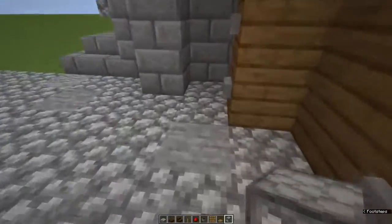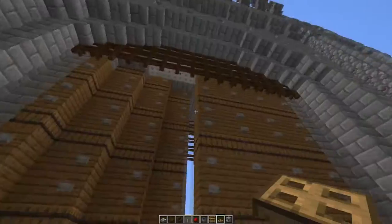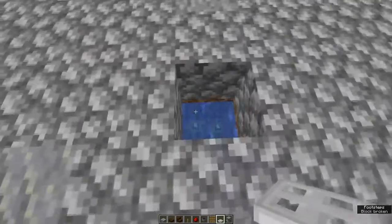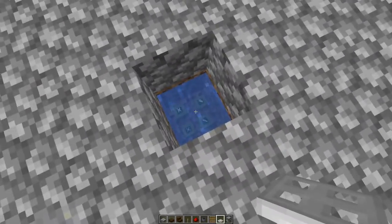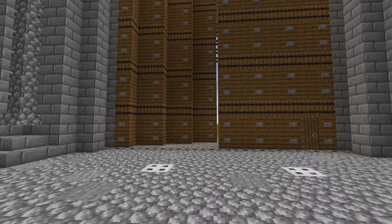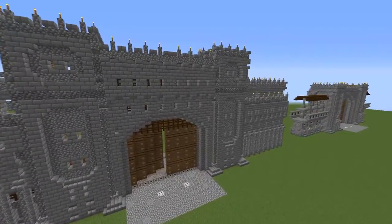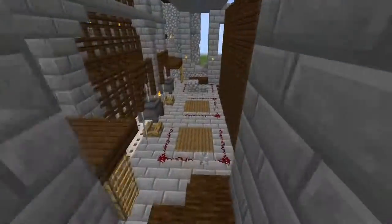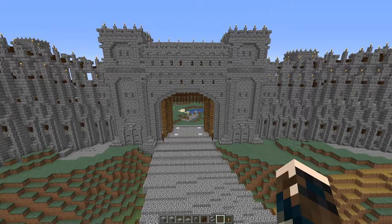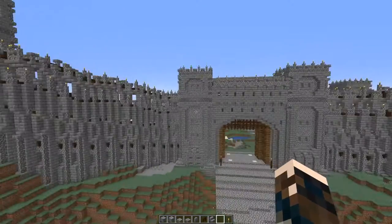The ground is cobble, andesite, and stone. I've lit this area in the gateway with a drain: I've dug a hole two blocks deep, put in some water and four sea pickles — which gives a light level of 15 — and an iron grate over the top. And that is our full gatehouse with tall defensive towers, tall walls, and all sorts of lovely presents for any attacking enemies. If you're looking for walls to go with this, click on the end screen or follow the link in the description for the large wall tutorial.